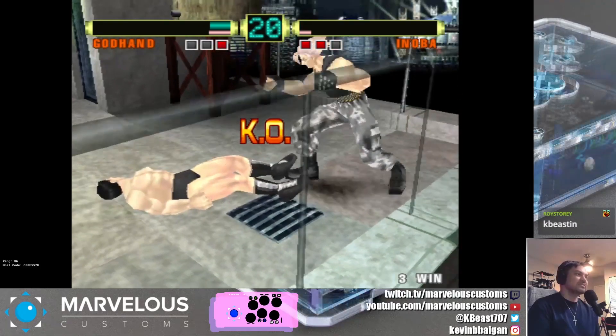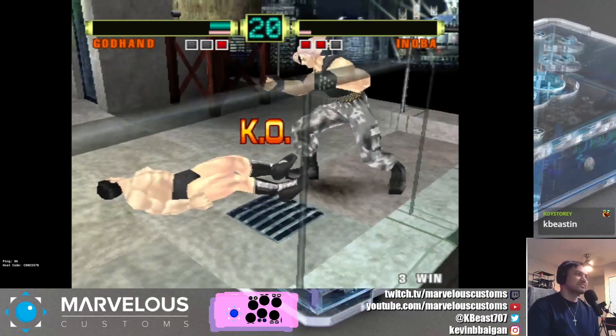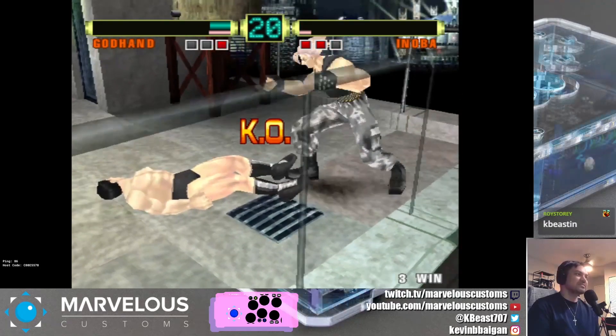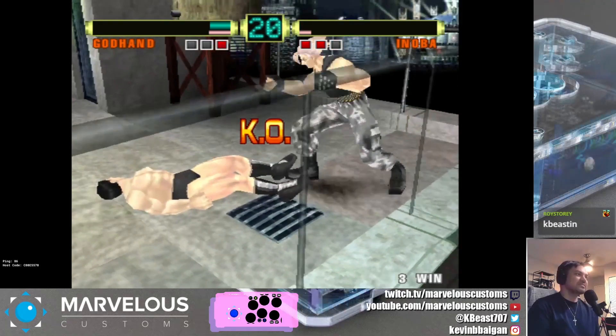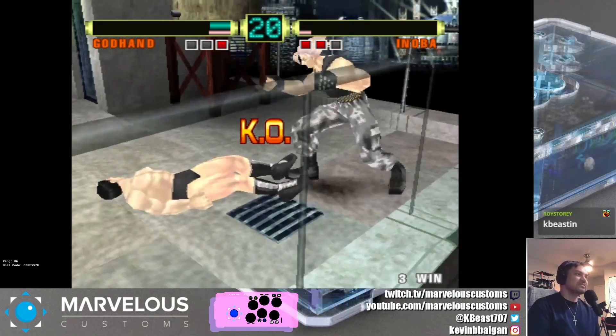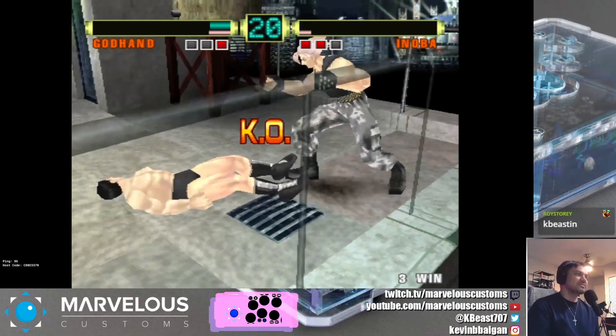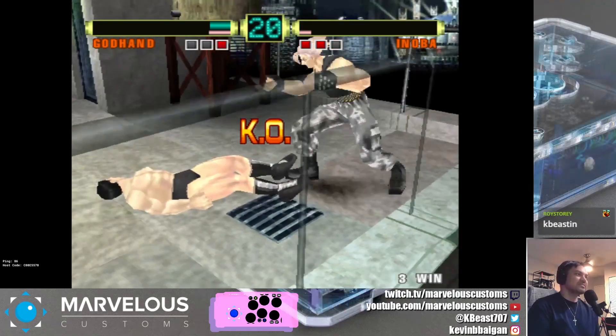Back on the main page of DuckStation, right-click AirGuys and go to Edit Memory Cards. Pretend there's no memory card in here — this is probably what you'll see when you have nothing. Go ahead and open it and locate the .mcd file you just made, and you should see AirGuys loaded in there already. Once you load up the game with a fresh boot, you'll probably have to go through the old-school PlayStation-style memory card prompts. Just navigate to Memory Card and Load Data, and everything should be loaded.